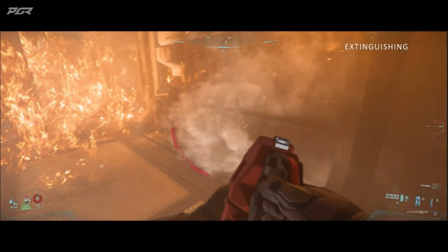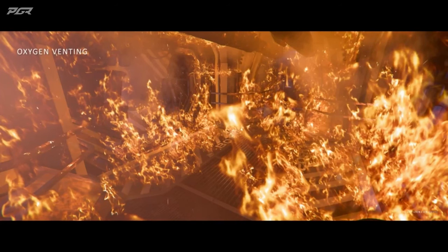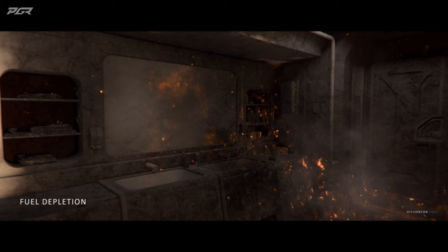There are actually multiple ways the fire can be extinguished, including the removal of heat — for example, using the fire extinguisher, which is my personal favourite, it's a lot of fun. Or the removal of oxygen — for example, locking off the area, venting the oxygen, creating a vacuum. Or simply, the fire's burned so fiercely that it's done everything it needed to do; there's nothing left for it to destroy. And if you let it get this far, it's probably time to consider repairing your ship.